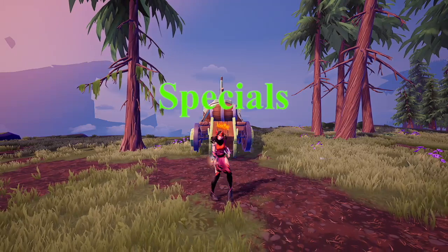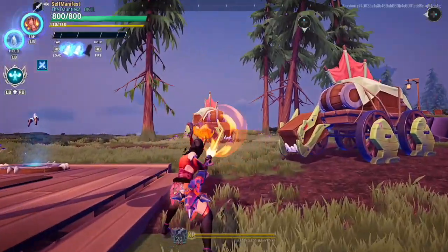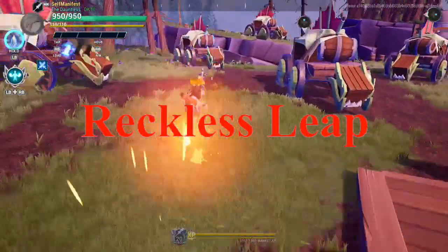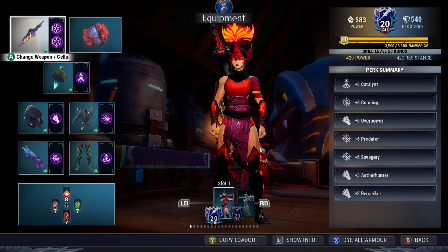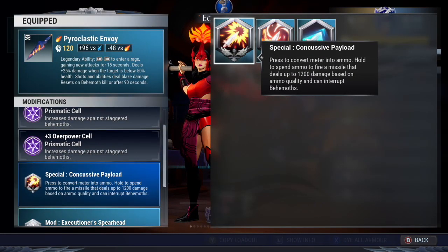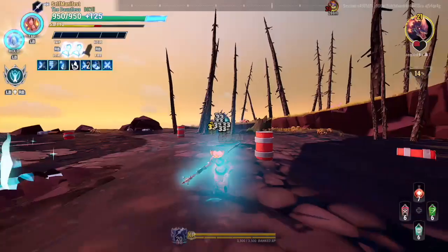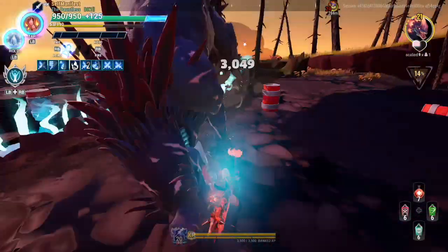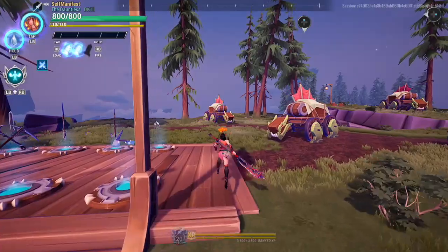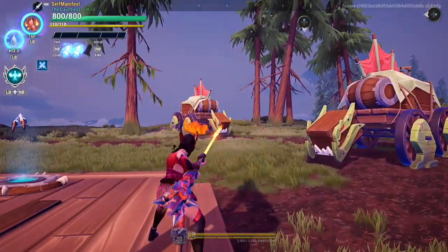Now let's go over the specials. The Warpike has 3 different specials: Concussive Payload, Savage Wellspring, and Reckless Leap. Concussive Payload is the standard special you get when you first start playing the Warpike. Once stored, the ammo is converted into a missile that holds you in place while aiming, dealing up to 1,200 damage and able to interrupt behemoths on contact. The damage is affected by how much power you have compared to the behemoth and can also be increased with damage cell perks.